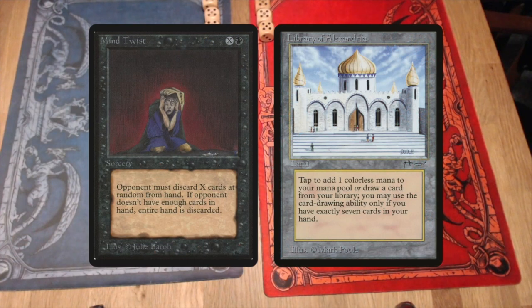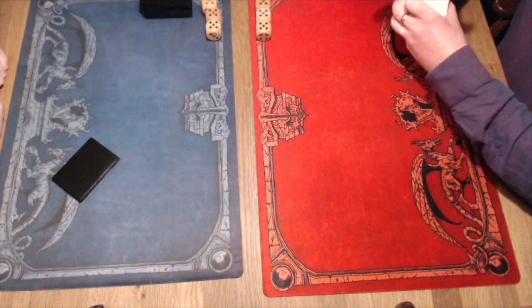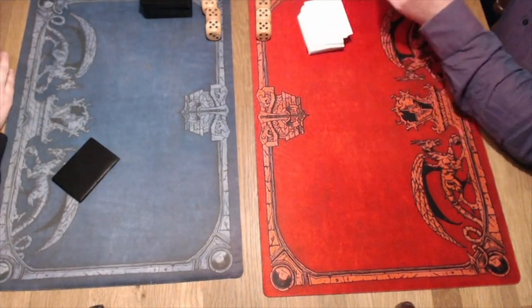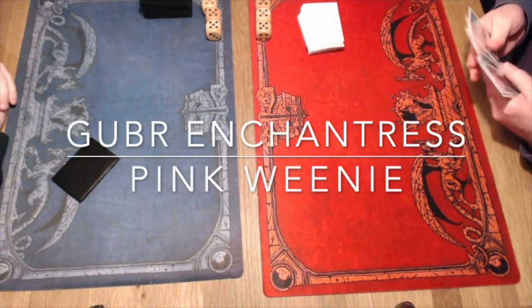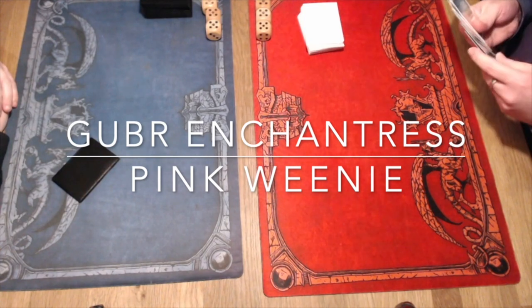And what does that mean, a Gentleman's Tournament? It means that we're not playing with Mind Twist or Library of Alexandria today, so those cards will not see any action in today's tournament. And we have reached round number two. In round number two, we see a deck that we also saw in round one: the beautiful Vujurin Enchantress deck back on the channel, a deck played by Peter. And he's taking on Arno, and Arno is playing a pink weenie deck.